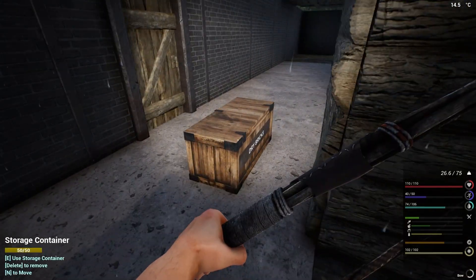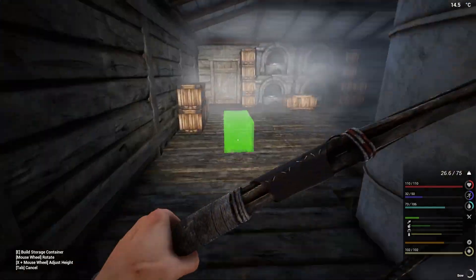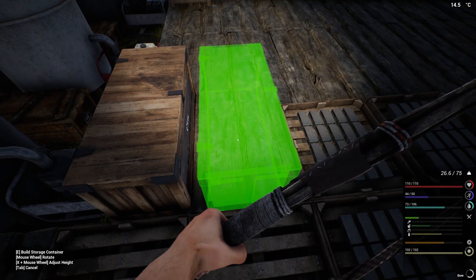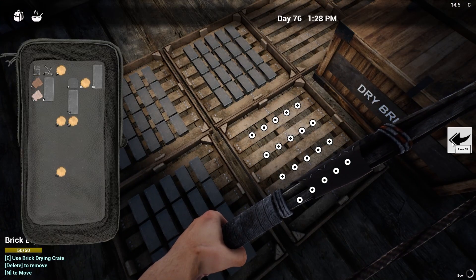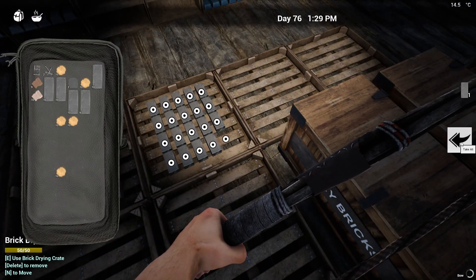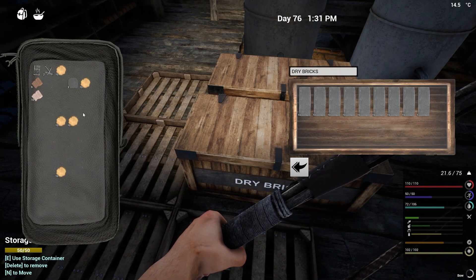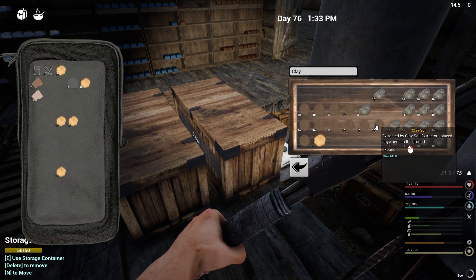Let's get a little more brick action so we can do more wall upgrades. Is he still stuck? I don't know what he's doing — he's a weird guy. This goes over here. Looks like we've got dried bricks, let's go. We'll wait until we get a really good amount — like maybe a full box.